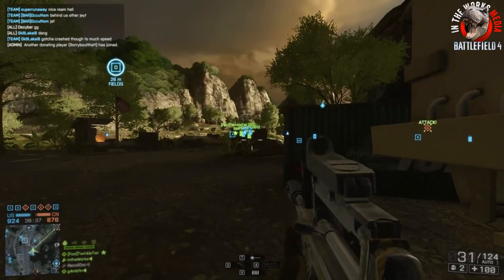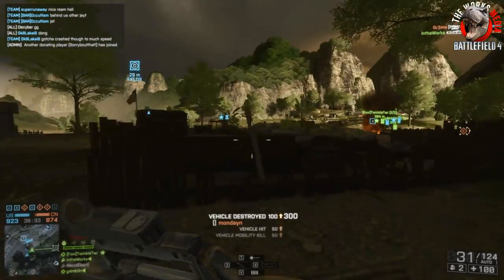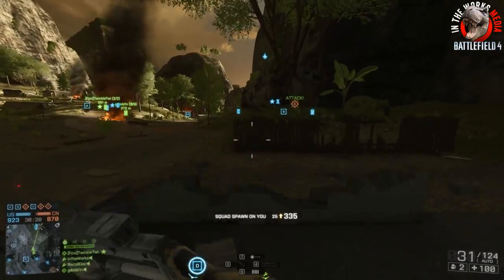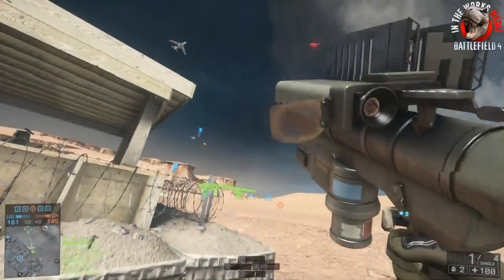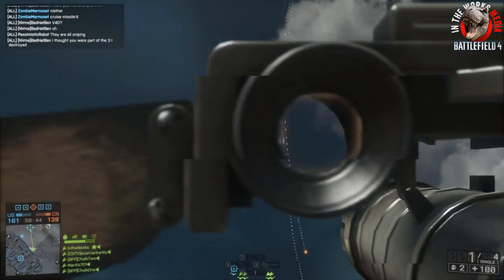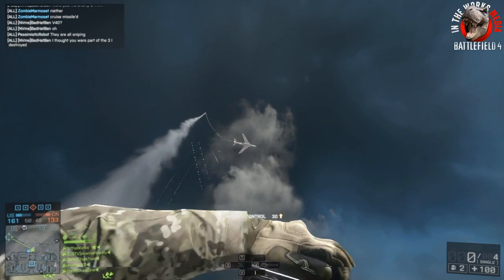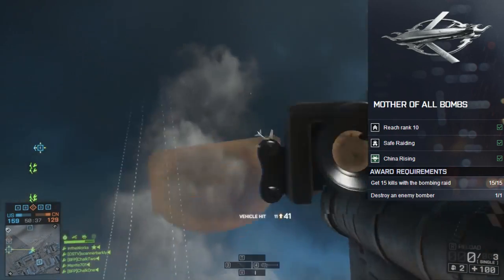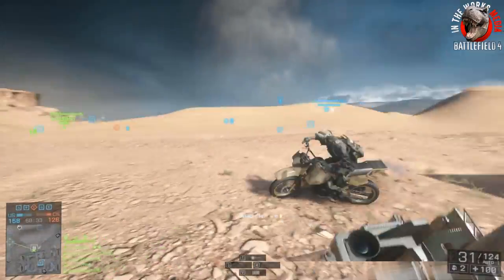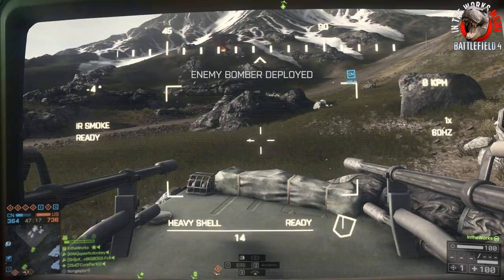Stationary targets are always the way to go, or if you can predict where someone's going. Now, everyone wants to know how to unlock the cruise missile on this bomber. It's actually kind of tricky — you have to do two assignments. First is the Safe Rating assignment, which gets you the SUAV, then the Mother of All Bombs assignment unlocks. For that you need 15 bomber kills and you need to destroy one bomber.